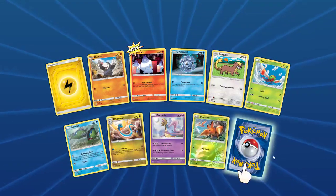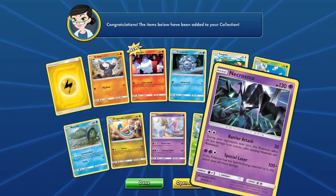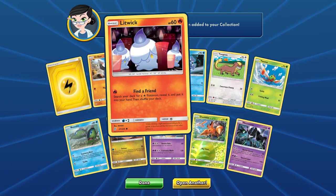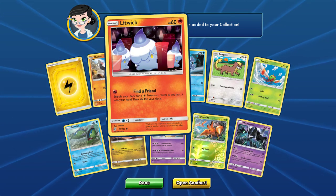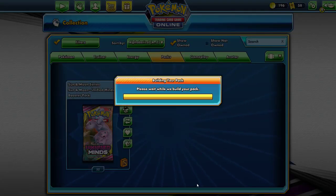Where are you Dragonair, Cresselia, Dwebble, Mircrosar? Search your deck for a fire Pokemon, reveal a little bit of Tina and then shuffle your deck. Cool.